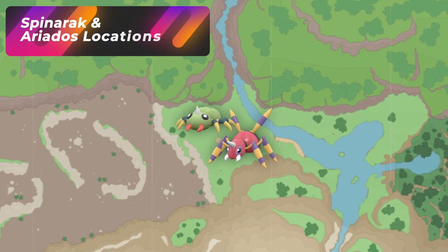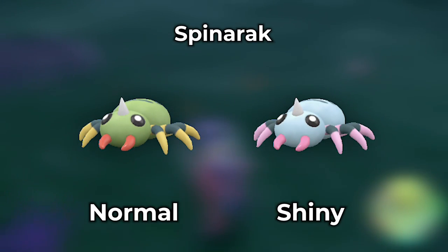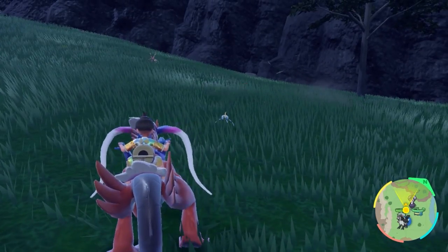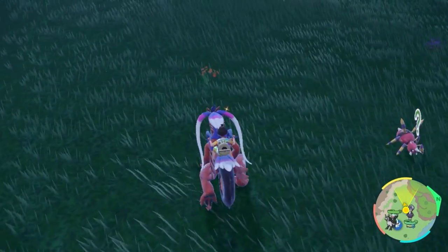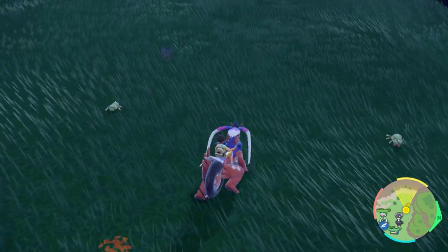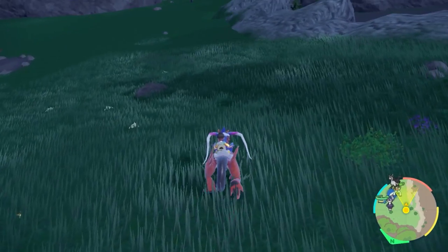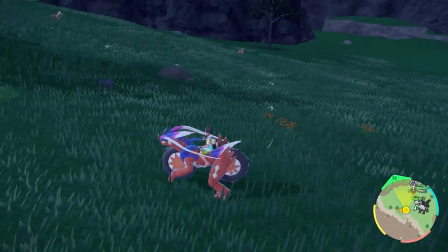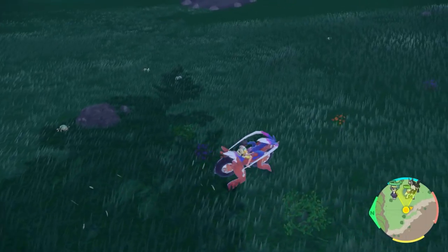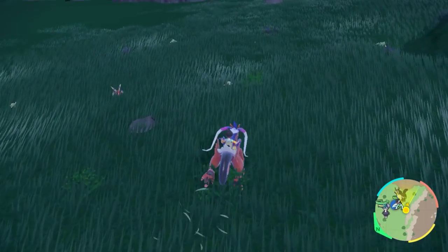The next Pokemon we're going to be hunting is Spinarak and its evolution. Go to the Gracious Stones — you're looking for a blue shiny for Spinarak and a more purple shiny for its evolution. There are other Pokemon that spawn here like Kricketot, but focus on the spiders since those are the ones you're really hunting. A top-down view and zooming in will help. The spiders are the most common here, so position yourself where a bunch will spawn and use a picnic reset or rotate around the area.